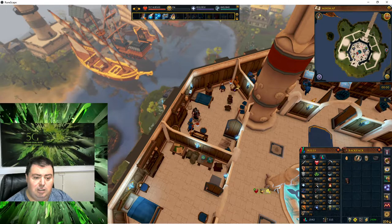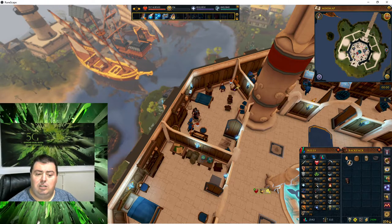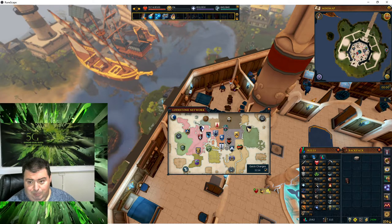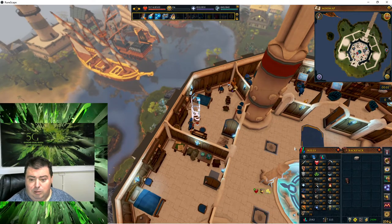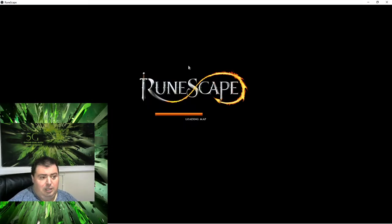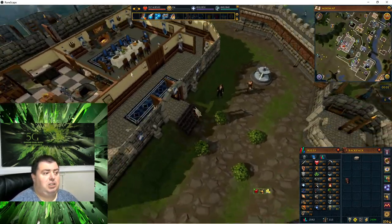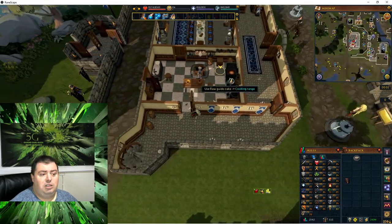We now have an enchanted egg, enchanted flour, and enchanted milk. After completing this, use those three enchanted items and the raw ingredients on the cake tin. We will only need the raw guide cake — so bake the raw guide cake on a range. We can do that back at Lumbridge Castle. Let's head back to Lumbridge, into the kitchen.